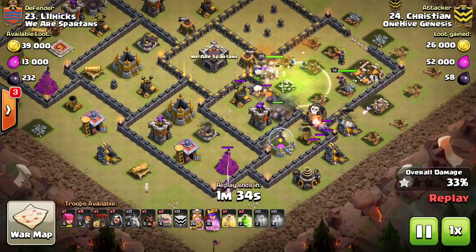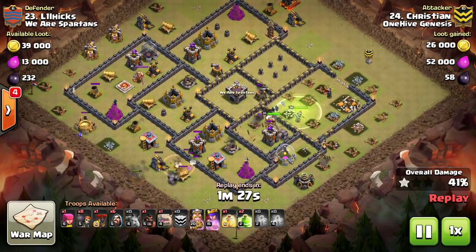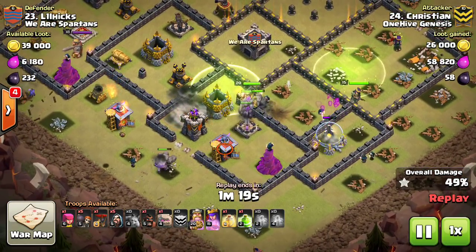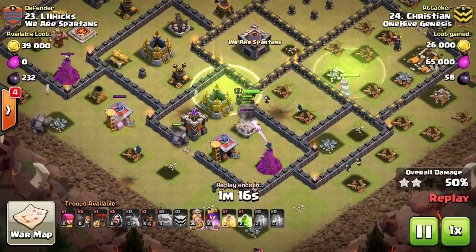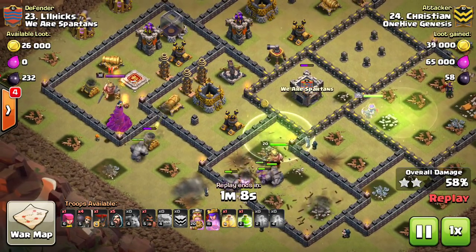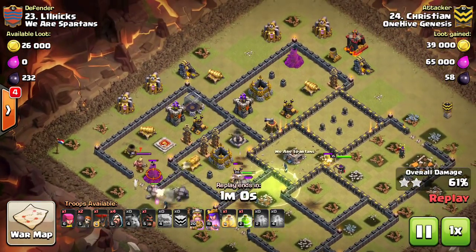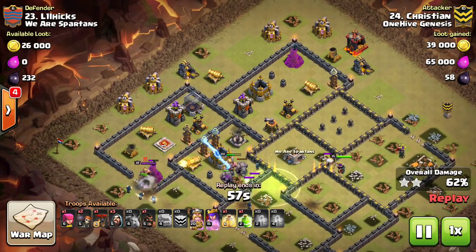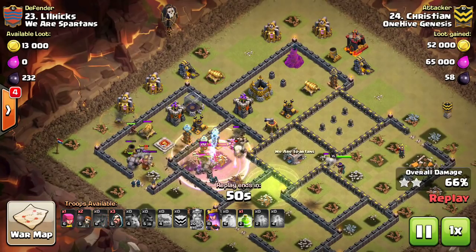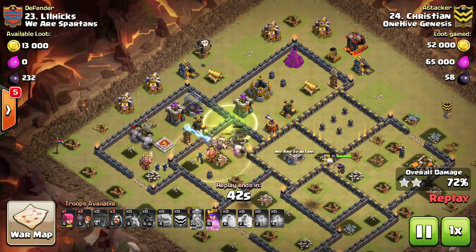Once he gets to the bottom he comes in with the next golem, making sure everything targets that one, and just works his way around the base. The wizards stay alive and his heroes last a lot longer than Smog's did - keep heroes behind the golems, at least keep the Queen up. If Teslas are in the core that can complicate things, but here they're in the normal part of the base. He dropped minions at the start in various places to clear trash, letting wizards enter faster and get more damage going quickly. The heal was great, healing up the golems, King, and wizards under all that point defense.